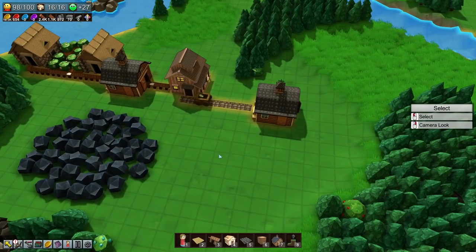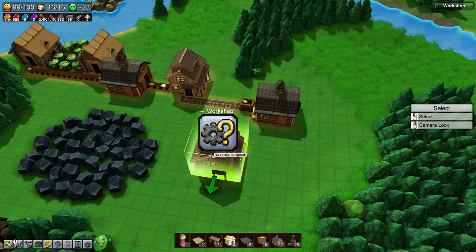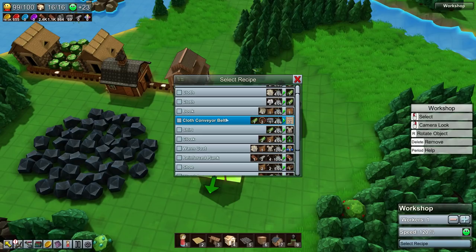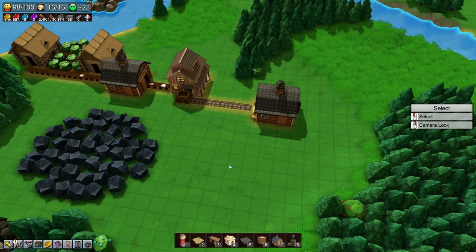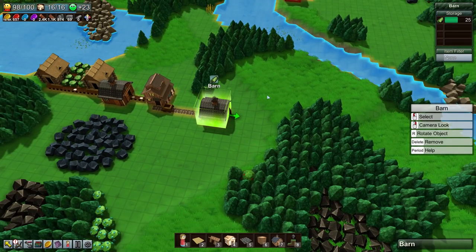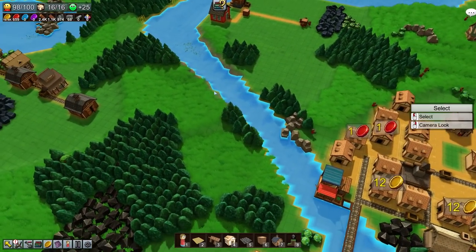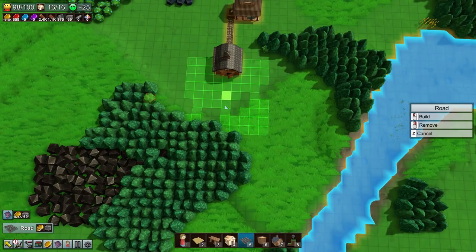We're trying to make cloth conveyor belts. Let's get another workshop over here - we'll need to put you in a barn as well. Your recipe is gonna be to make cloth conveyor belts. We need to get these wood wheels for that and stone bricks. The problem with doing this the way I'm doing it right now is that we only have cloth in here - there's no easy way to transfer cloth over here to our town. We're gonna have to do it semi-manually.